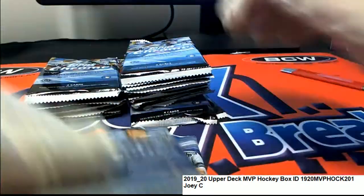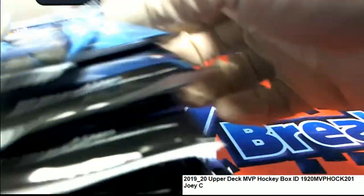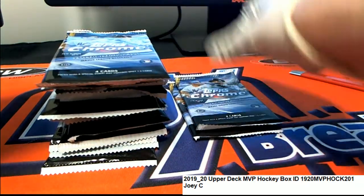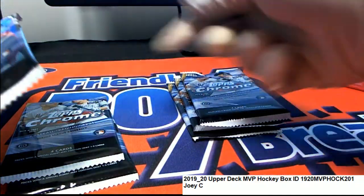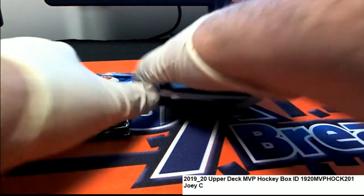All right, pack shuffle time. They're all shuffled up. We have numbers five and six. One, three, four, five, six. And then I'll go from the back because we've got 24, 23. And here's pack 22 and 17. So there's some lucky packs for Joey C right here.